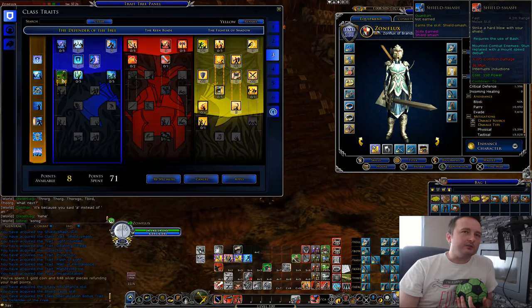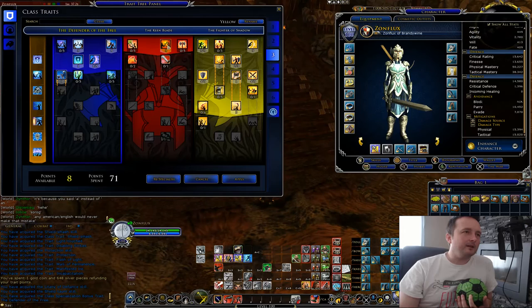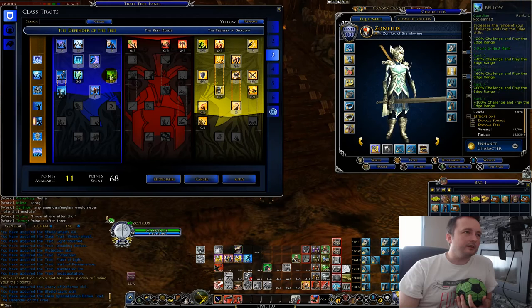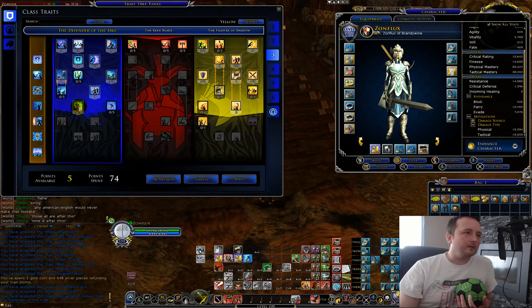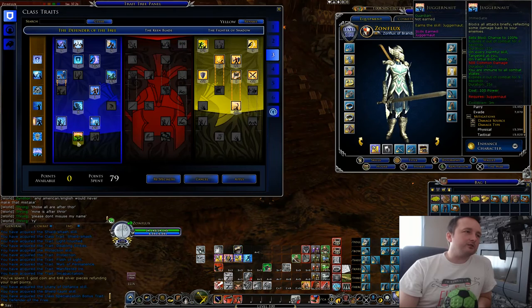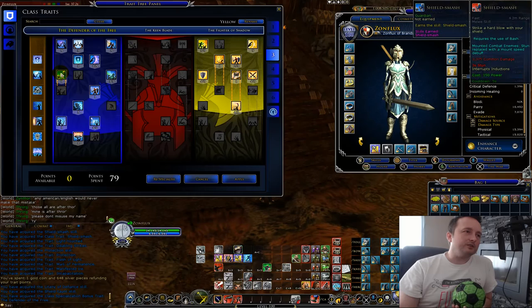And then just a single point into shield smash. Did I get points into juggernaut? I may have. I just gotta play around with some points here — not quite enough. So I might take one point out of bring on the pain. So I got juggernaut, bring on the pain four points, I got pledge, and I got one point in shield smash, and that's all I need for that. So this is the build that I was using. I'll screenshot that and attach it in the post for you guys.